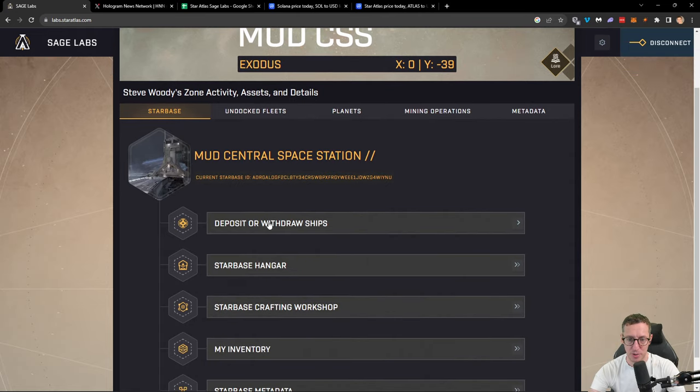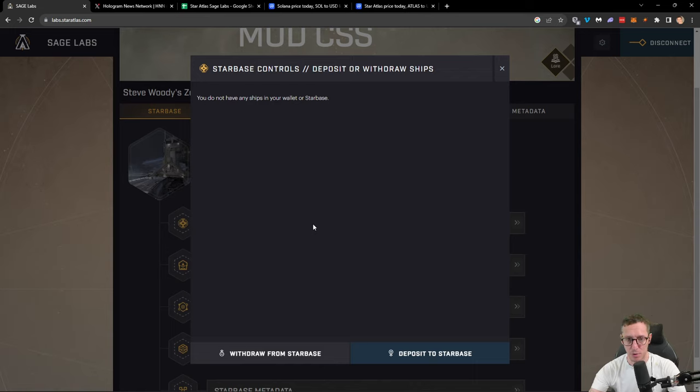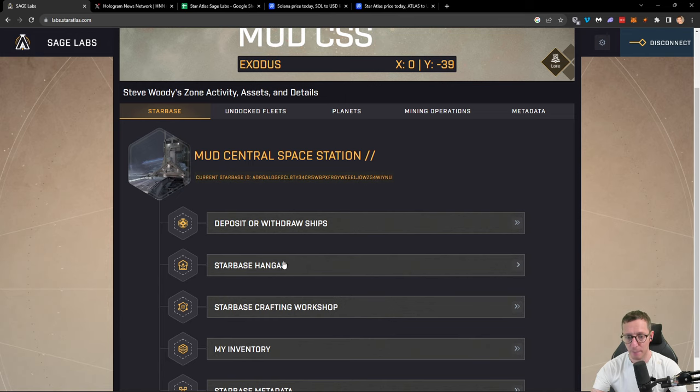Here we're going to deposit or withdraw ships. If I click on this, it's going to give me an option to deposit ships from my wallet. You'd need to have ships to deposit them and you would simply deposit to star base. If you want to remove them back to your wallet, you would take them out. A star base is effectively a smart contract — it's an address that you're going to send your assets to. They will leave your wallet; you are no longer going to be in custody of your assets. You are trusting that Star Atlas will manage them effectively in their smart contract, but you're not in control of them. It's just a promise that you're going to get them back once you're finished.